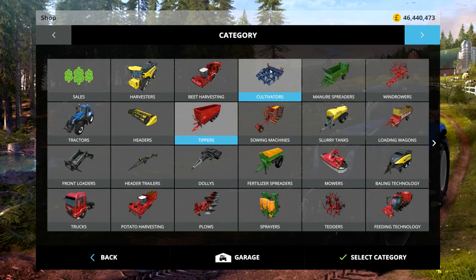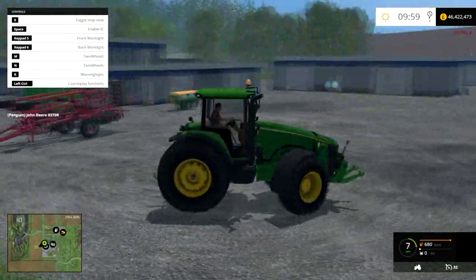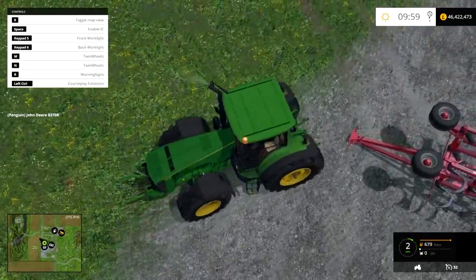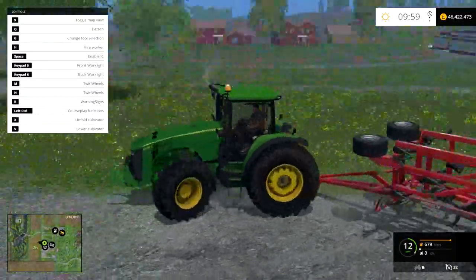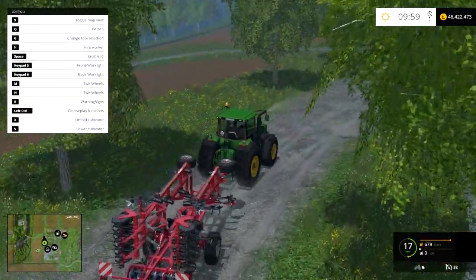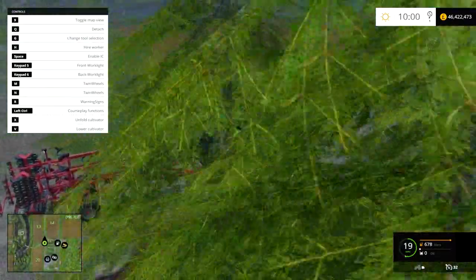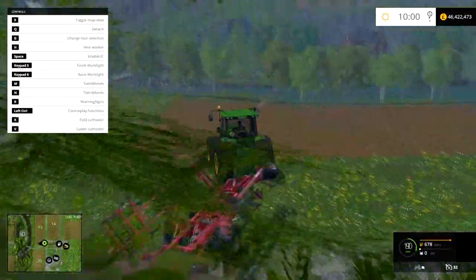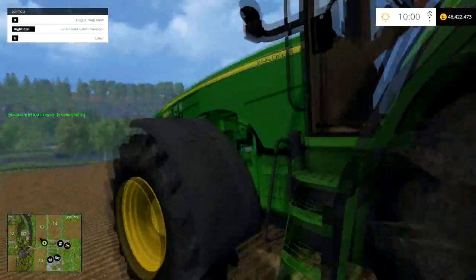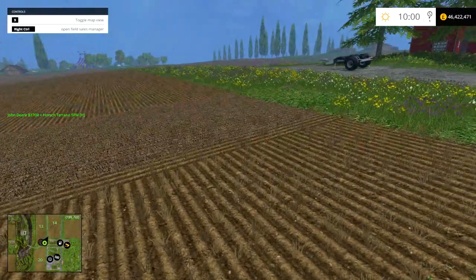The only thing I want to test now is a hired helper and then we'll leave it there. This looks like quite a heavy bit of kit — it seems to handle it no problem. This one's not been cultivated, so we'll test it here. I reckon if it can do this then I'm satisfied. Hired helper seems to work.